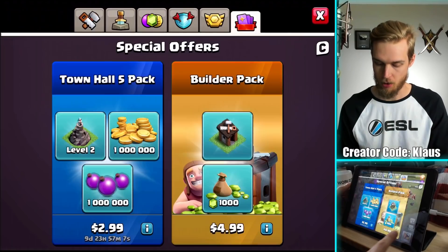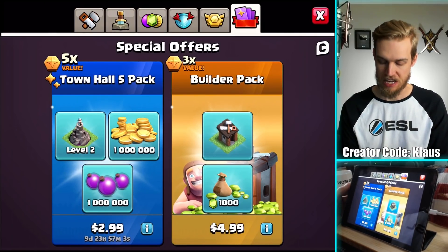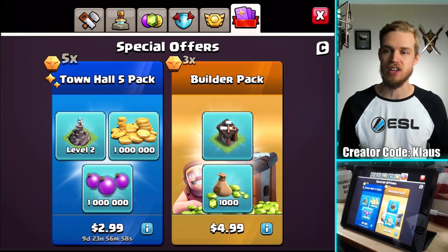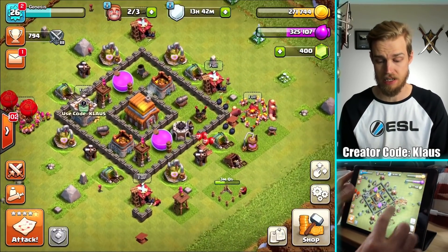The reason I mention that is because if we go back to the shop, the Builder Pack — I would love to spend five bucks and get $10 worth of Gems and another Builder. But remember, I'm doing this entire series free-to-play. That's how I've done it, so that's how I'm going to continue to do it.